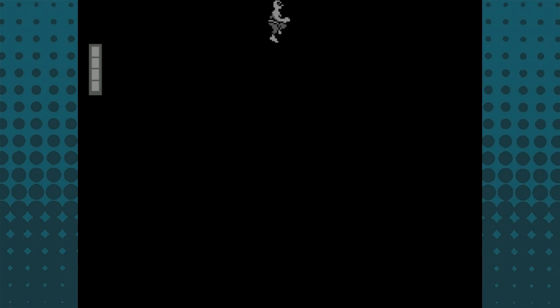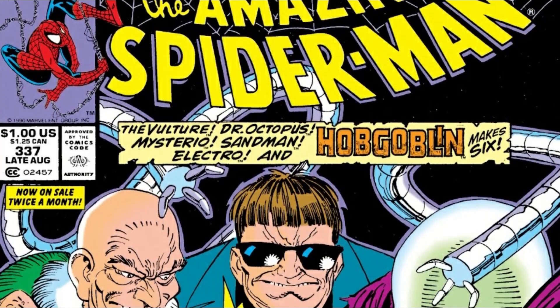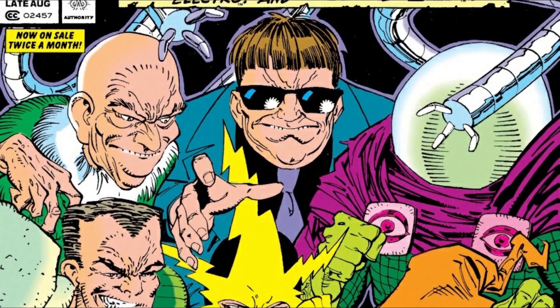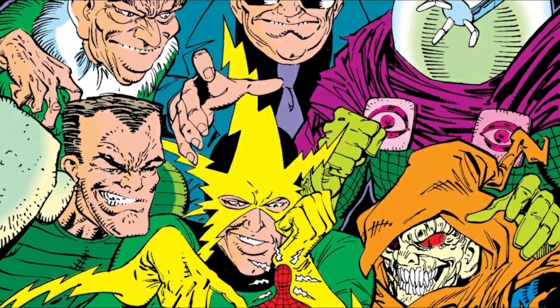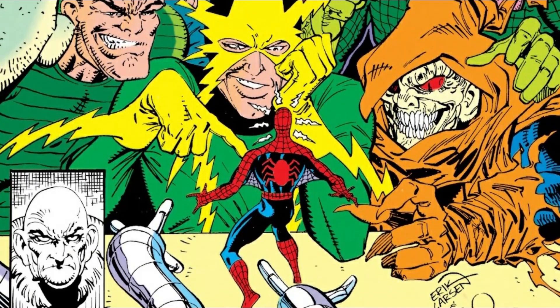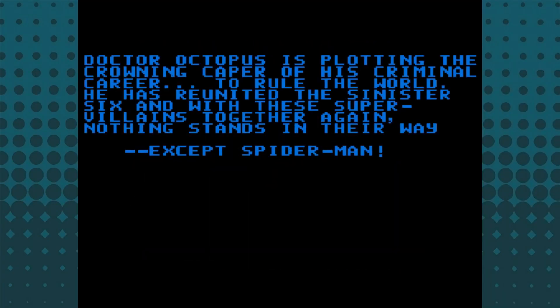Spider-Man: Return of the Sinister Six is loosely based on the story arc of the same name published in 1990, among the pages of The Amazing Spider-Man numbers 334 to 339, which I reviewed on the channel earlier this week if you'd like to check that out for more context. The story of the game is pretty vague — it has Dr. Octopus wanting to take over the world, and it's up to you to stop him.